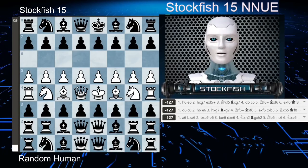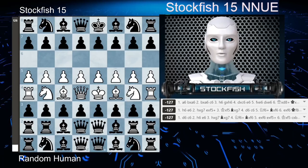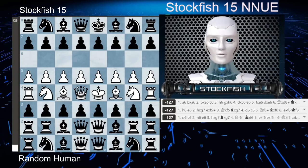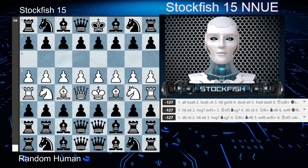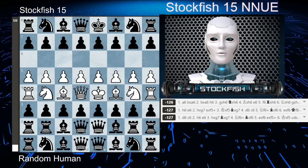Hello humans. Today I'm going to be showing a game that I played against a random human. I was up 92 points of material, and I lost. I must confess, I'm really embarrassed about this. I evaluate this position as minus 100 — black is completely winning. Or is he?